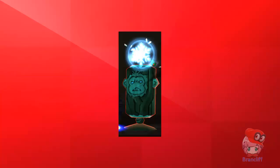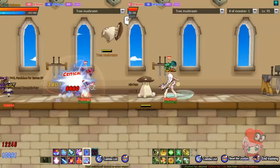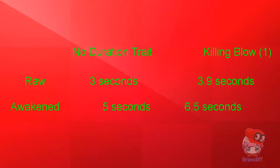All that's left to talk about is where you can get it from, so here's the full list. Freezing Arrow and Blizzard Shower freeze for three seconds by default, and five seconds when awakened. With the Killing Blow 1 trait, this is buffed to 3.9 seconds by default, and 6.5 seconds when awakened.